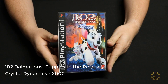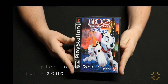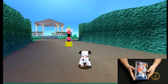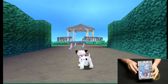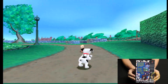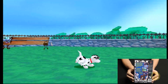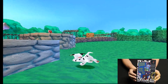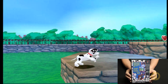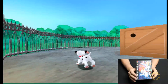102 Dalmatians Puppies to the Rescue was released by Crystal Dynamics in 2000, and honestly this game really just felt like a Spyro game but with a 102 Dalmatians kind of shell to it. It was fun enough — it definitely seems like a little kids' kind of game, nothing a teenager would have played at the time, but it was fun to run around, get the little collectibles, do some platform jumping. It had some rolling techniques, but nothing really earth-shattering about this game.